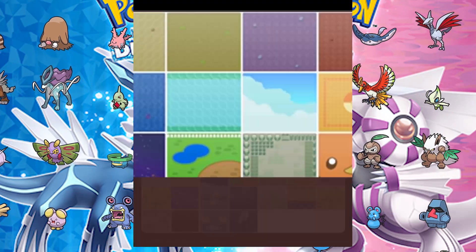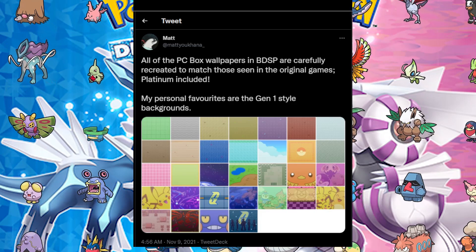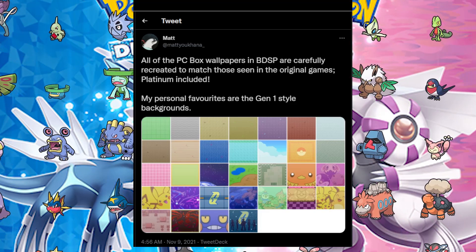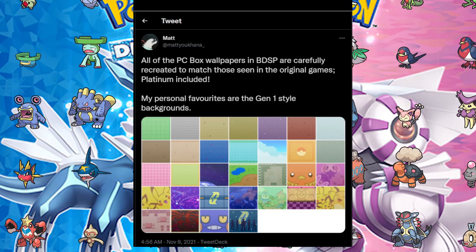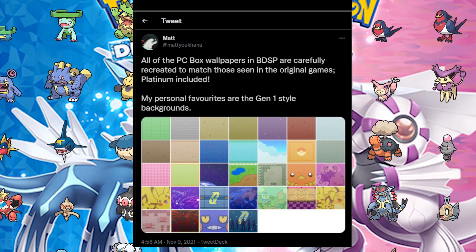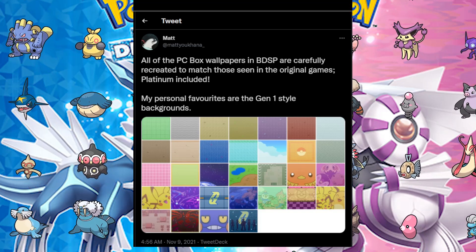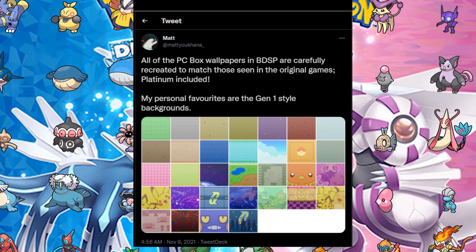We also have all the PC box backgrounds. There's a standard green field, a Pokeball in the middle, colorful ones, a little pond, a cave, Torchic, Piplup and Chimchar and Turtwig, Pichu and Raichu, Arceus, Galactic Distortion World, a Ribbon one, Croagunk, and Team Galactic. There are quite a bunch for us to use.